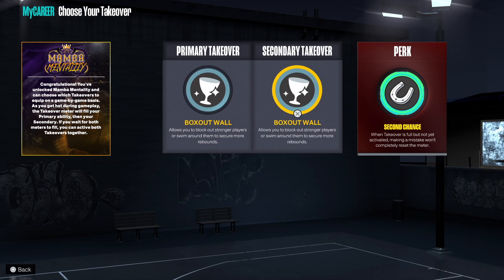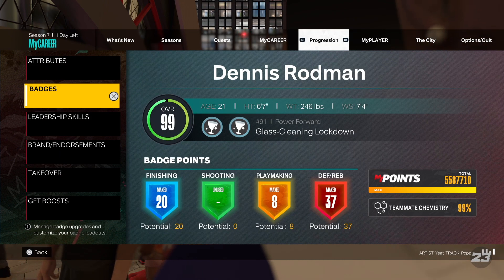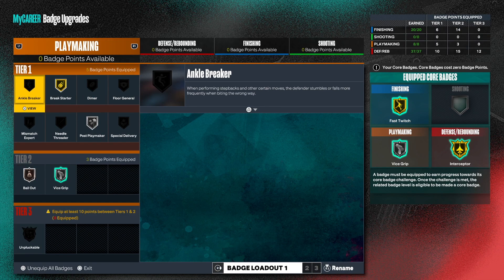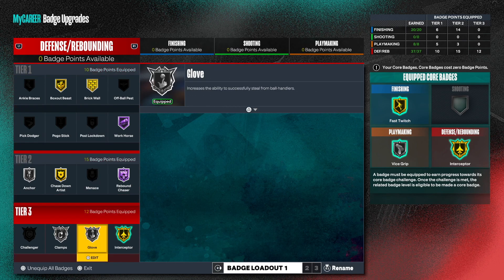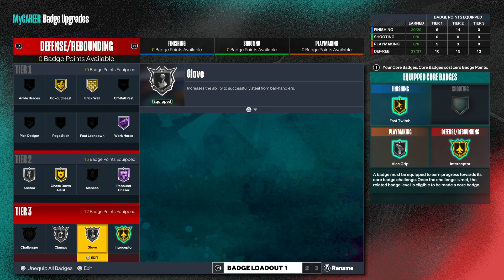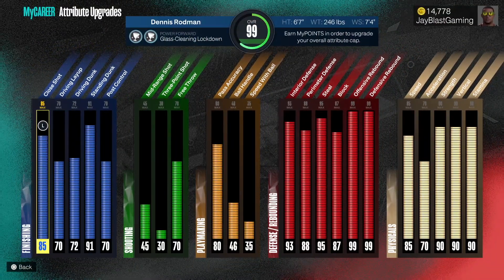Out the gate I was using the box out or double box out until I finally got the Mamba Mentality. It took me a minute because I couldn't shoot. When you look at the badges I'm using — no shooting badges of course, some playmaking badges, and inside badges. I really wish I would have double-cored because I would have put gold Glove and gold Interceptor, and then been able to get Challenger.